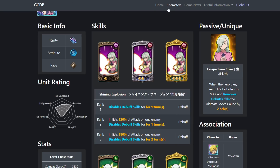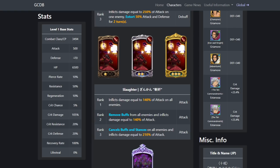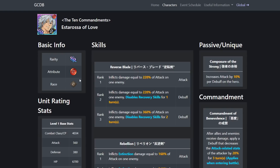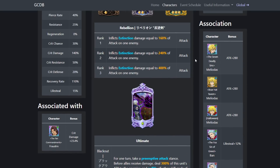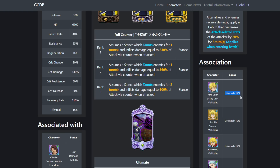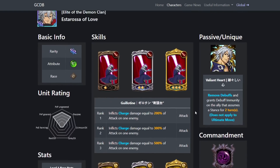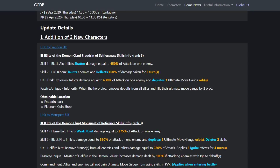Much better than the old Fraudrin — the old one is laughably bad. The one thing I don't like is he's gonna have the same stats as the old one, so not very good CP. He has 10% pierce rate and 50% resistance which is pretty good, but 0% lifesteal means his counters aren't gonna heal. However, if you pair him with green Meliodas who gives lifesteal, he ends up healing a lot while taunting and dealing damage back.